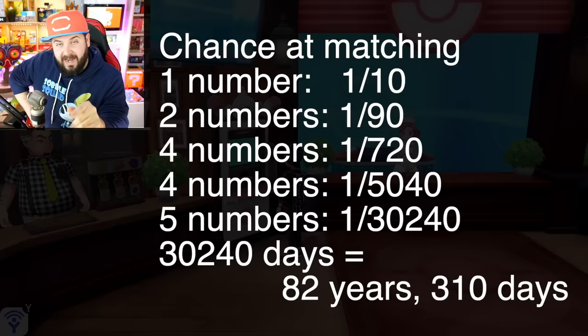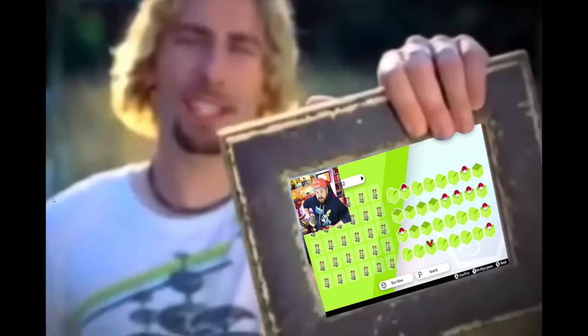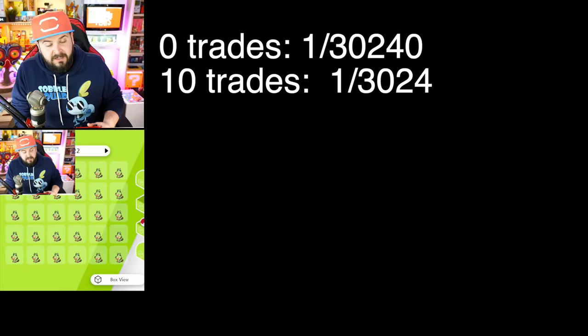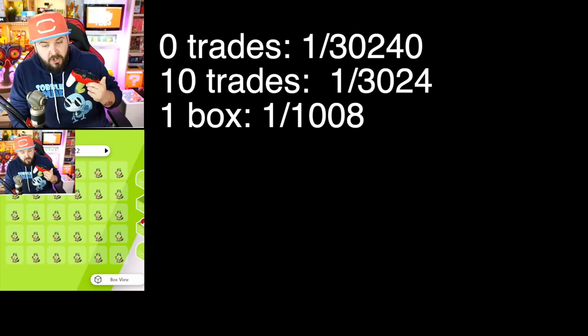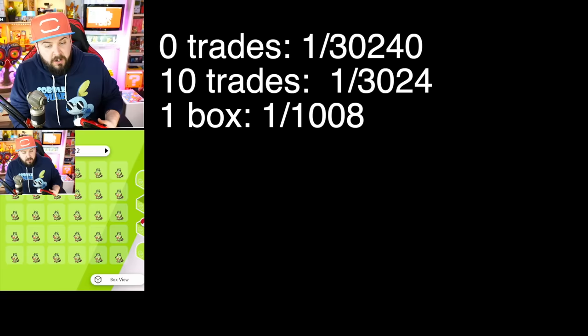That's because you have a one-in-30,240 chance and can only do it once a day — kind of like winning the real lottery. But the more Pokemon you have from various trainer IDs, the more likely you are to win. It escalates very quickly. If you trade 10 Pokemon, you'd have a one-in-3,024 chance, multiplying your odds by 10 — already higher than full shiny odds. Trade a full box of 30 and your chances go to one-in-1,008.